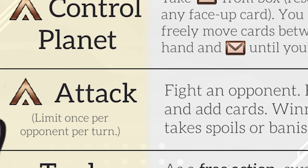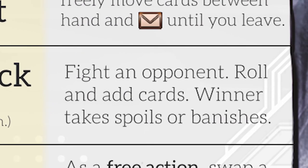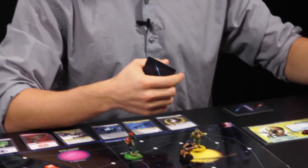You can attack a player if you share the same space. So let's say you're Aternic, moving one onto Pendra and using two actions to attack, which would initiate combat. So that's about it, Cody — you ready to play a game? Let's do it. All right, let's go.